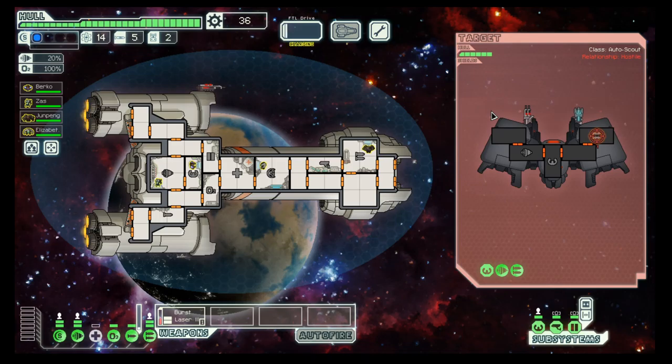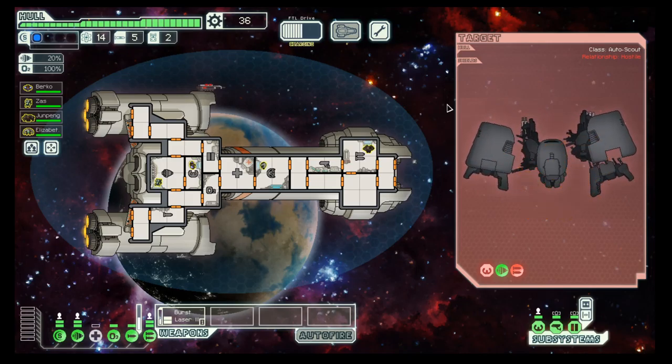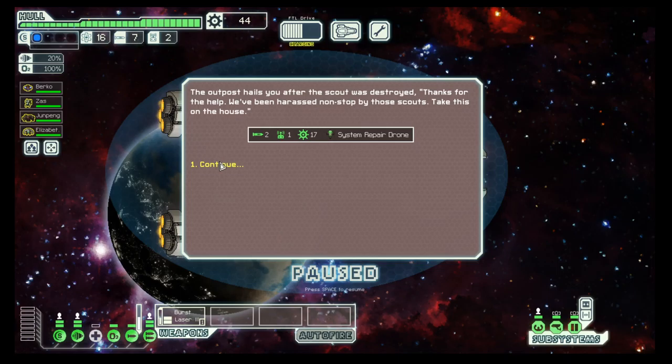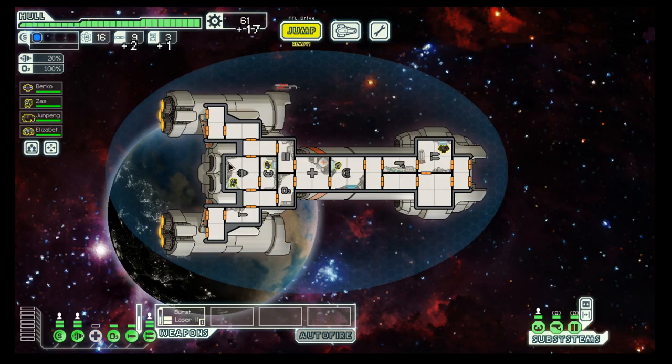Let's get on — another outpost, no shield as well. So let's try the same tactic: first hitting the shields. They don't have shields, so weapons, and then the piloting. We should be good here.